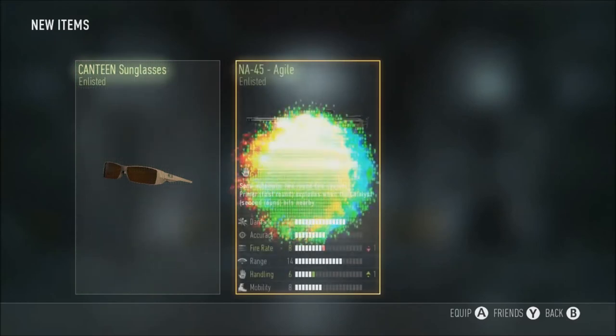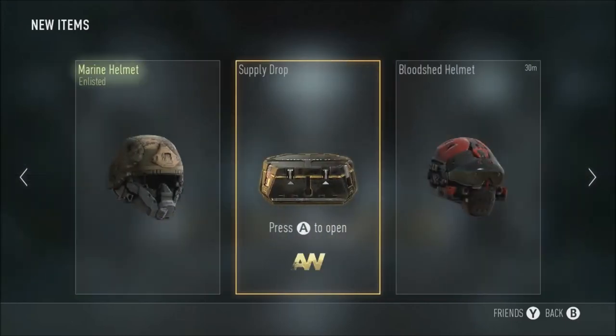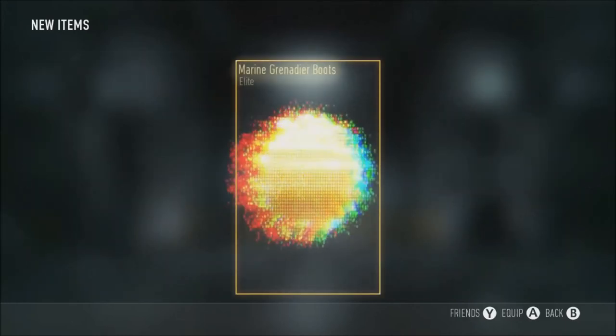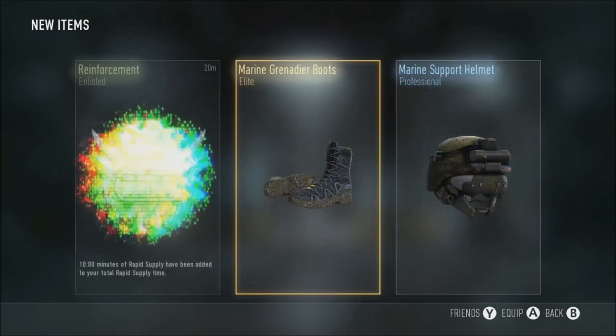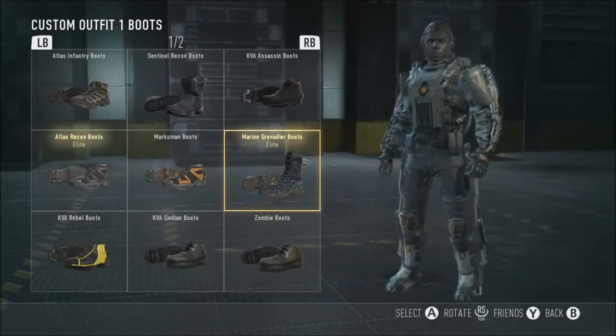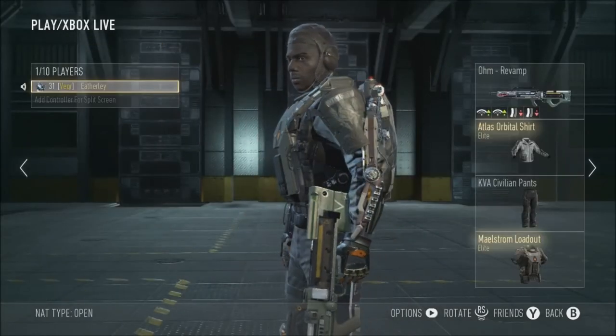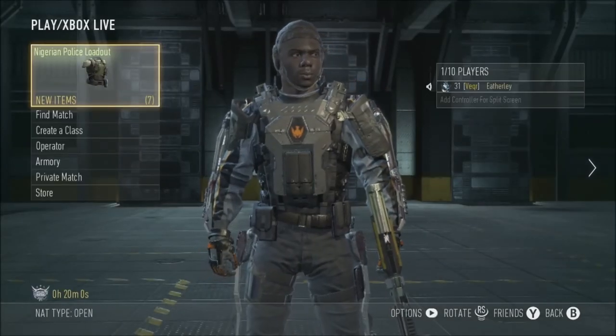No good things whatsoever in the supply drops I'm opening. There's an NA-45 - who's going to use that plus handling when it's that explosive thing? Might do a class setup on that because I've been using it a lot lately, but that's just the worst variant I've seen for it. Oh my gosh, we've got an Elite - and guess what we get in that Elite? We get some boots. I didn't get my supply drops, so I'm a bit mad now. I'll document it when I get to level 40, just to prove to you guys.